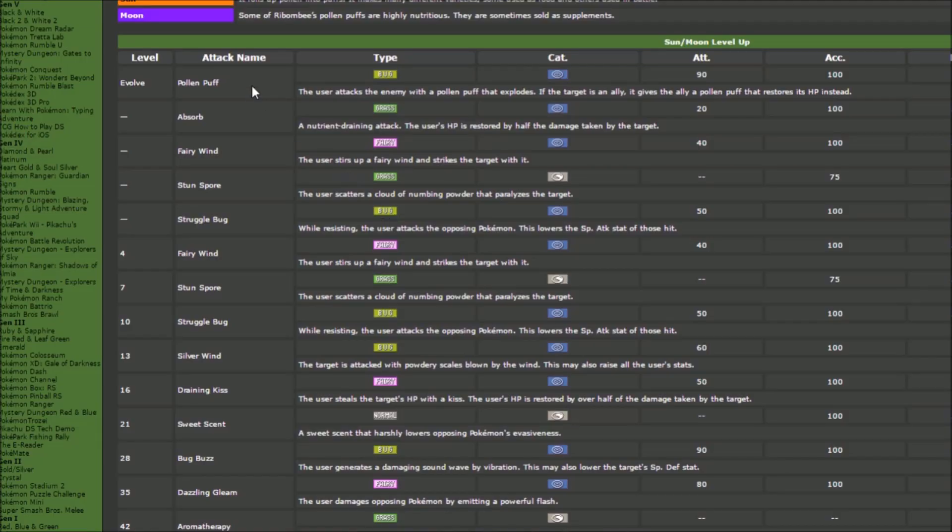It's not as insane as Volcarona with its 130 Special Attack, but we can still put out good amounts of damage and have some good speed to back it up. Ribombee gets the exclusive ability Pollen Puff: the user attacks the enemy with pollen that explodes, but if the target has an ally, that ally is healed instead. So it's either a damage hit or a heal — that's actually pretty cool.